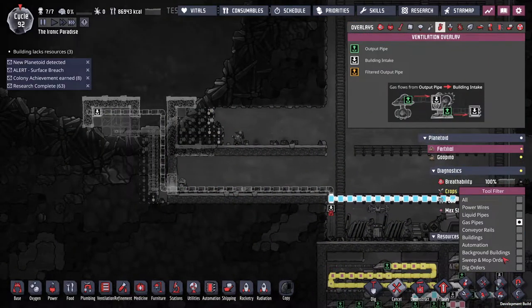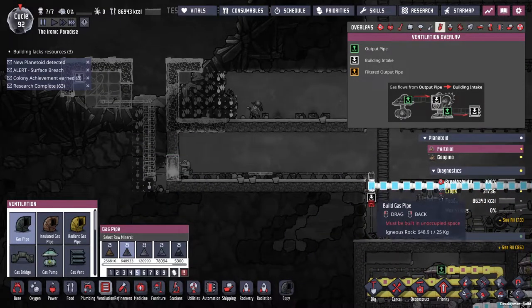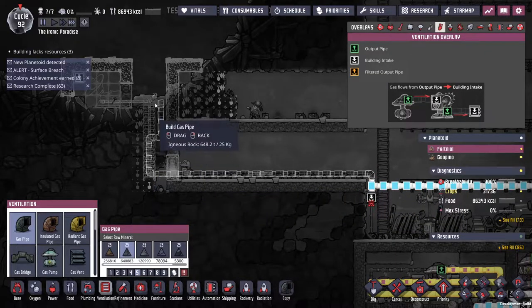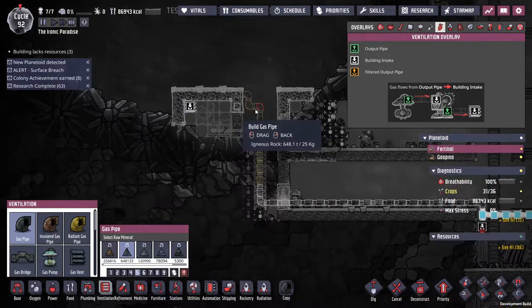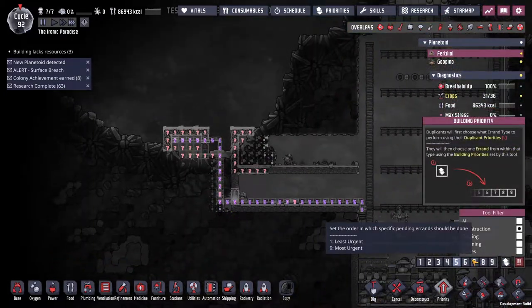Why am I making pipes out of sandstone? That might be why they've been running all over trying to make it — I'm making it out of the wrong stuff. That should be much easier.